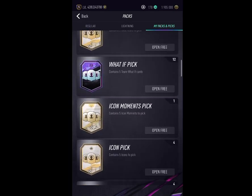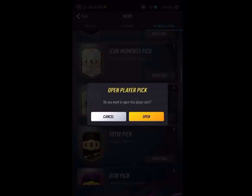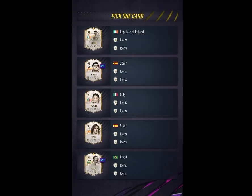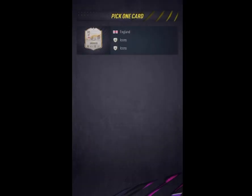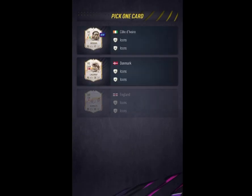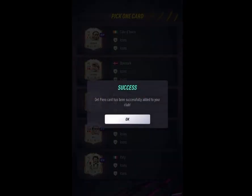Icon pick — wait, which picks did we get? Icon pick or icon moments? I think it was icon pick. Let's open a couple of icon picks and see what we can get. Hopefully you guys enjoyed this video — if you did, make sure you leave a like and subscribe to the channel. We get a Prime Moments Kaka, which is not too shabby! Let me know what you guys got from this promo code down in the comments below. Let's open this last pack and we get a Del Piero — so yeah, that's a good way to end the video. Goodbye!